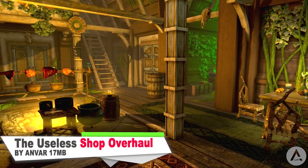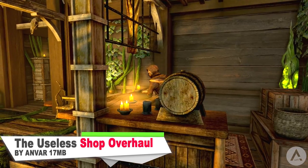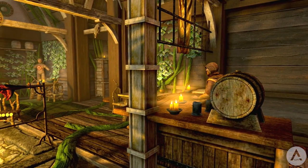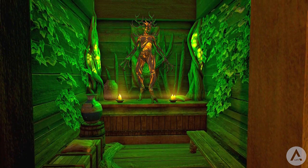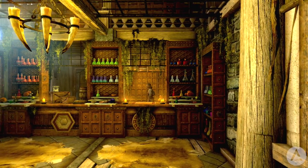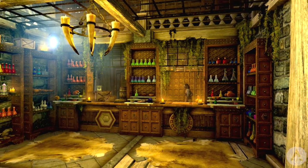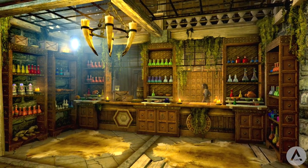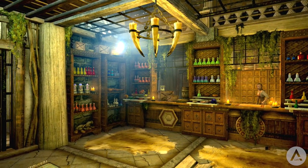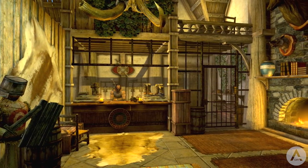Next up we have the Useless Shop and Interior Overhaul. This mod helps make some of the shops in Skyrim more realistic and immersive. It covers all shops in Whiterun and makes changes to the way they look, including both taverns — the Bannered Mare and the Drunken Huntsman. There are loads of cool additions: barrels, benches, tables, plants, furniture, lighting — everything is completely changed and improved in all the buildings. All the new items and changes use high quality textures and meshes to make things look as awesome as possible.